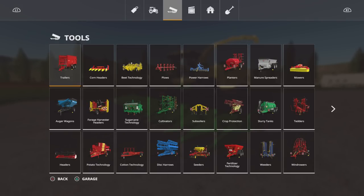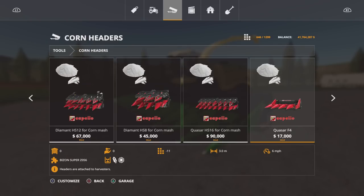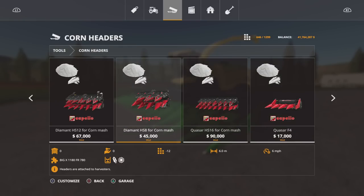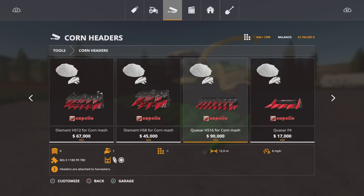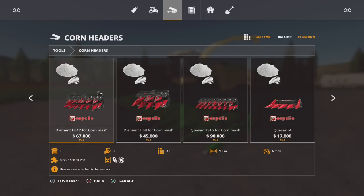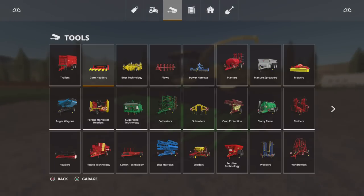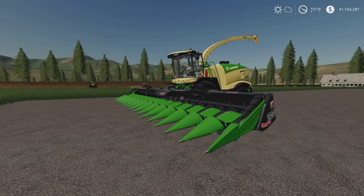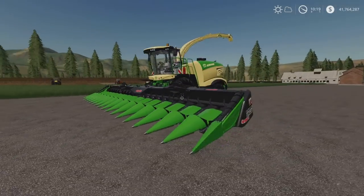The headers are found under Tools and Corn Headers — not forage harvester headers — because they're doing corn mash. There are four: the Capello Quasar F4 (11 slots), the Diamond HS8 (12 slots), the Diamond HS12 (13 slots), and the Quasar HS16 (12 slots). These are specifically designed for corn mash — the store says sunflower and corn. You can change the colour and configuration. Now we're switching over to Ishkia Farm to see it in action.